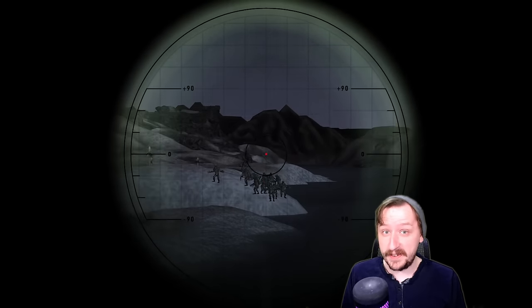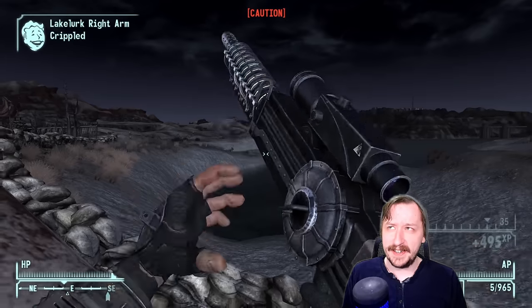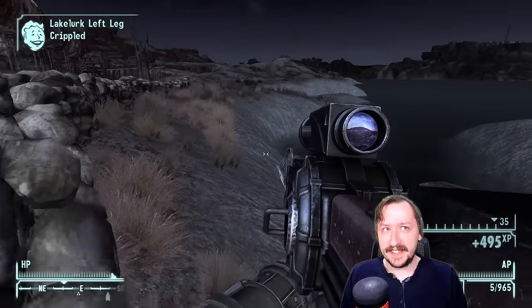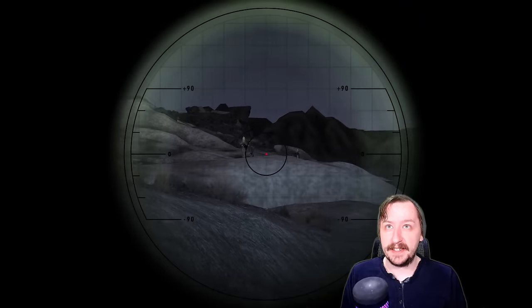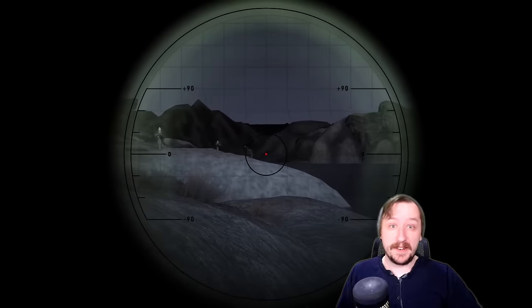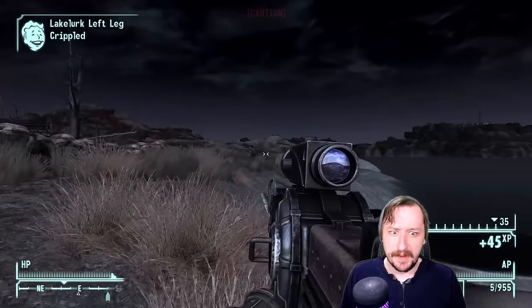The Gauss Rifle has appeared in multiple Fallout games. I think it's appeared in every single Fallout game besides the very first one. It was in Fallout 2, it's in Fallout Tactics — there are actually multiple Gauss weapons in Tactics. It was in Fallout 3 at least as a DLC weapon. It's in New Vegas, and it's also in 4. It should also probably be in 76.